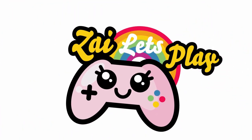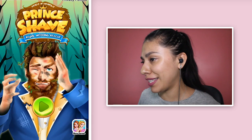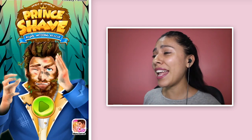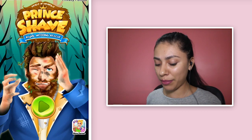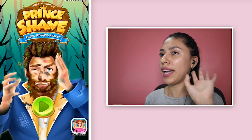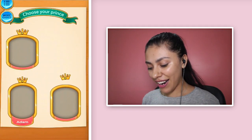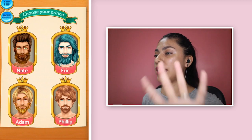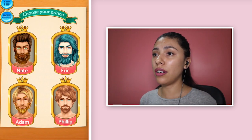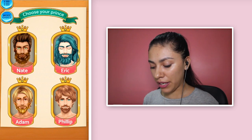Hey girls and guys, here's Sara from Sia Let's Play and today we are playing Prince Shave Royal Wedding Rescue. We are obviously the princess and we want to marry our prince, but he's looking a little bit like a hot mess. We gotta help him out before our big day. We have four different princes cursed by an evil witch: Nate, Eric, Adam, and Phillip. Let's start off with Nate.